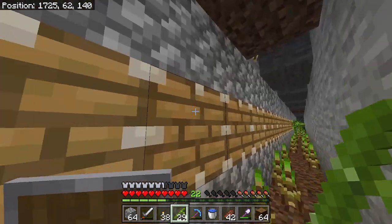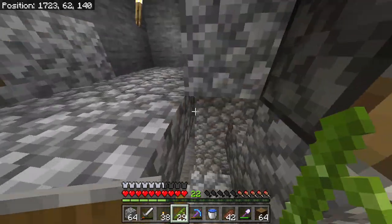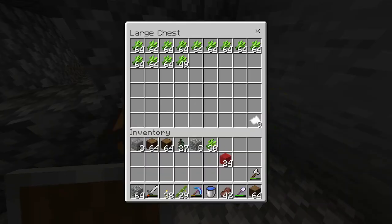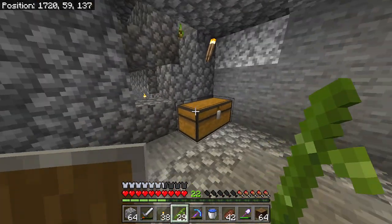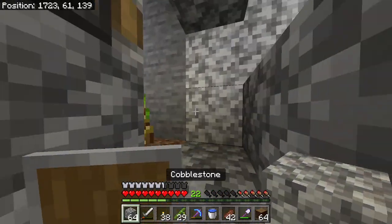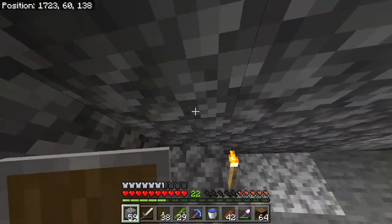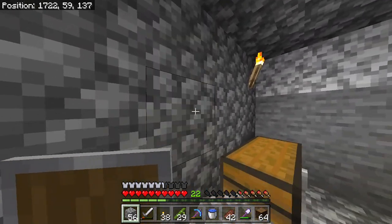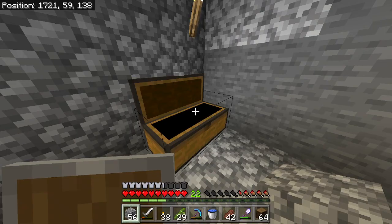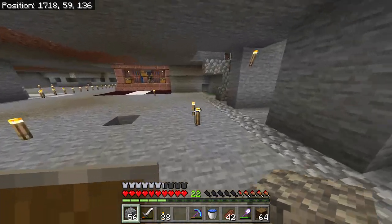I'm also going to keep the sugarcane on the other side, because I still do want to farm a little bit of sugarcane — it's always good to have paper. I don't want to just give up on my paper completely. So let's fill this area back in. Now we should be starting to get some bamboo.